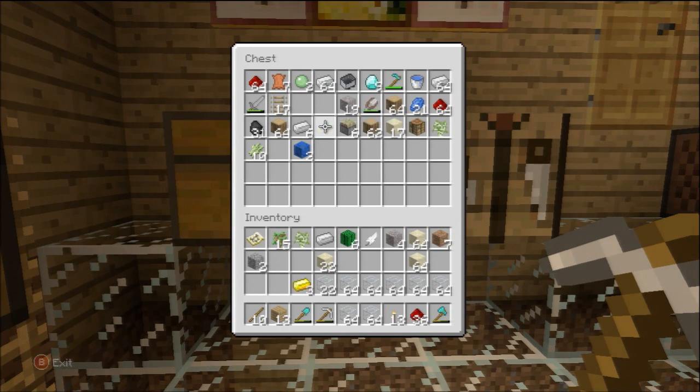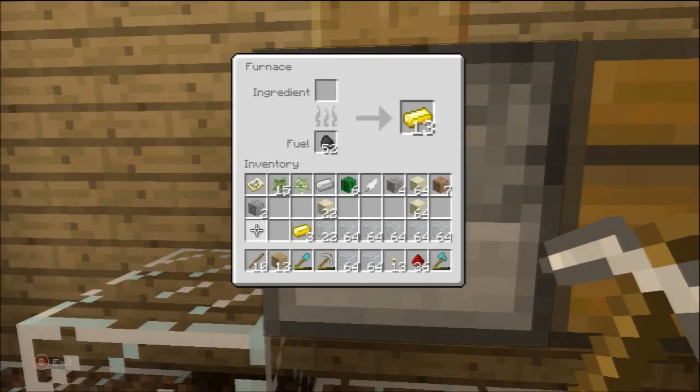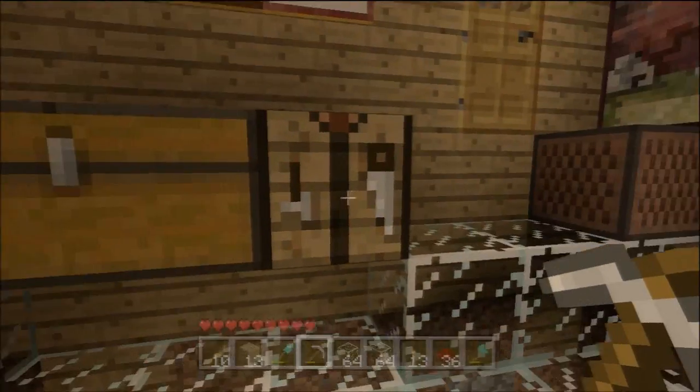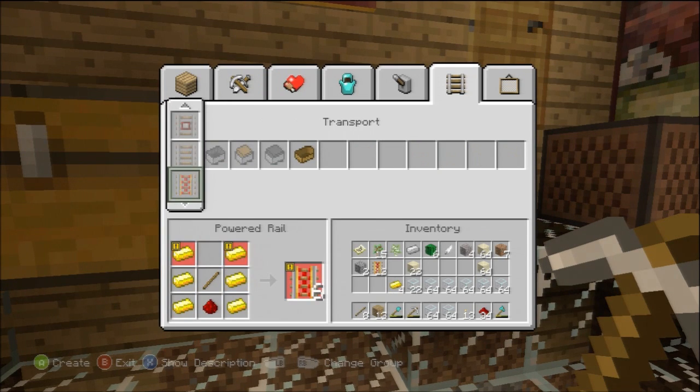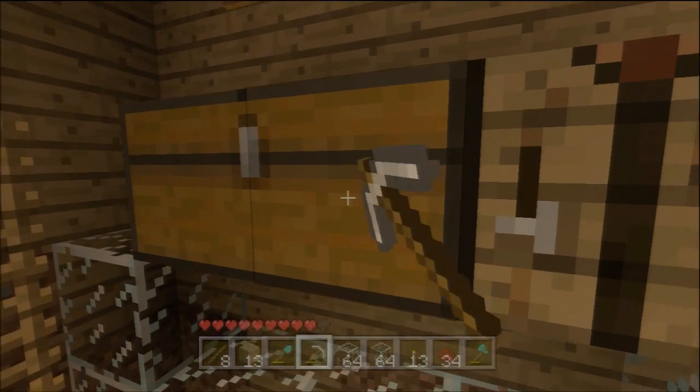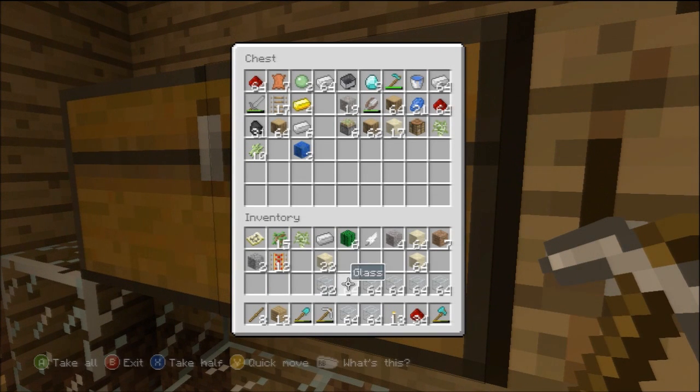Redstone, gold ingots - I think it's golden, yeah, there's gold in the furnace. And what else do you need to make powered rails? Oh no, I have enough. So now I have 12 powered rails, which is a very, very healthy amount. It's very genuine.